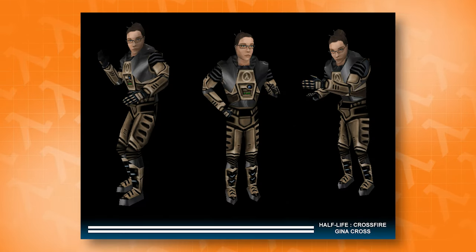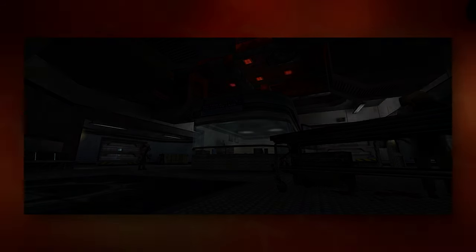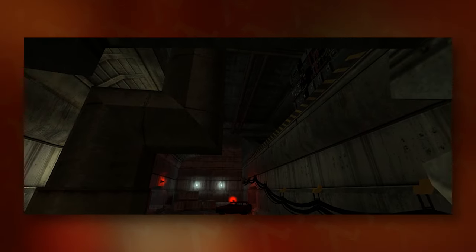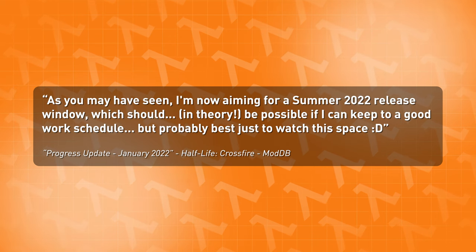A low poly model of Gina Cross was also shown off here, now sporting glasses. And a brand new teaser for the mod was also published here, sporting an AI-generated G-Man voice. I'm not sure if I'm personally a fan of it — maybe Andy is better off asking an impersonator to do the voice for him, but it's at least something for now. The release date has also been moved up to the summer of 2022, if everything goes well of course.